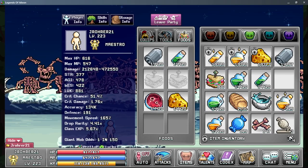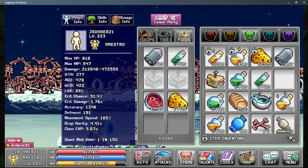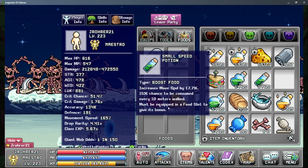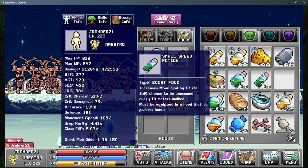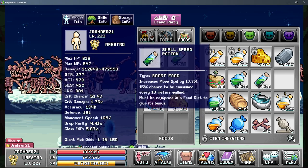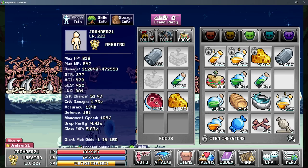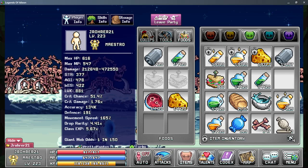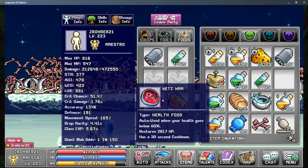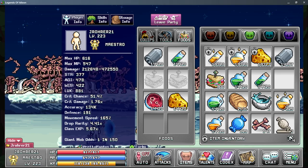Even if the two had the exact same slot size, the bullets would be consumed first because they're in slot one. Now in this configuration — bullets first, then small speed pots, then yeti ham, then the sheepy dairy — that is the order the current food would be consumed. I can prove it by burning through an hour candy.